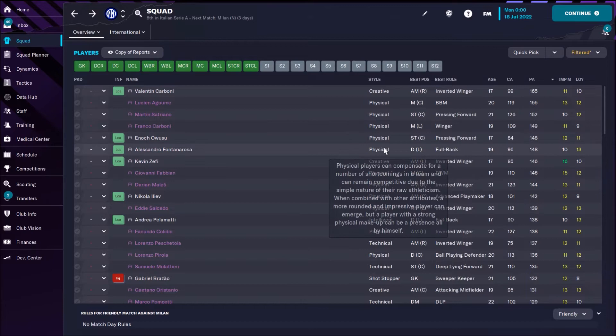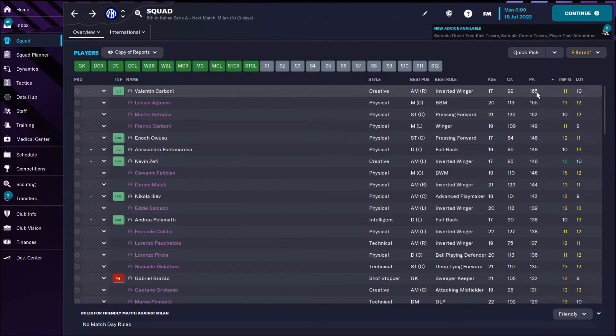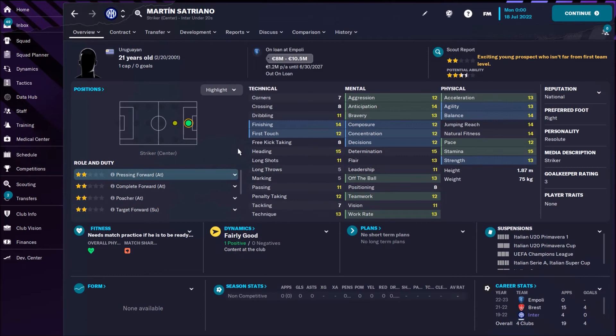Now let's see the under-20 squad — we have some interesting kids with high potential. One of them is 17-year-old Valentin Carboni, Argentinian. Awesome speed — you need to pay attention on him. Potential 165, this is great. Then we have Lucien Agoumé, French CM, not bad potential. Satriano, striker, potential 152. These players are the best from the youth squad.